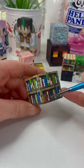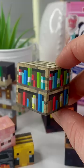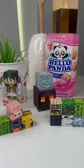Then I did the rainbow of books using a lot of different colours, and the bookshelf was done — I literally love it so much. What block do you guys think we should do next?